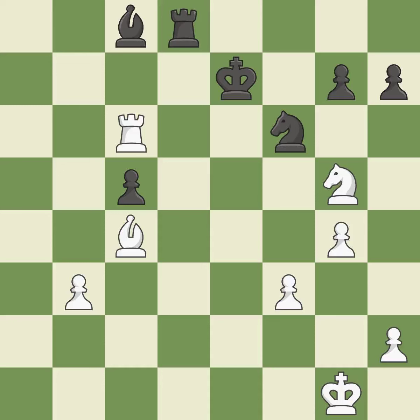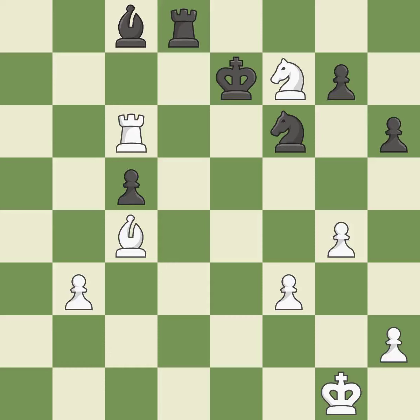The rook is now on a more secure square. This misses an opportunity to threaten winning a pawn. This permits the opponent to fork pieces — an inaccuracy. Thus, a bishop is won — quite good. The rook is now in a safe position — ideal. This moves the checking rook farther away.